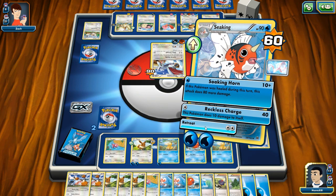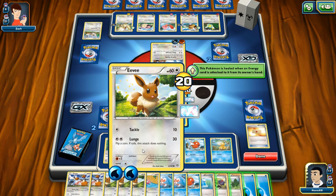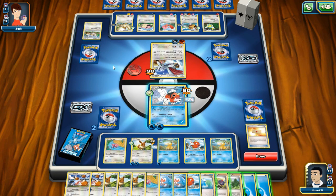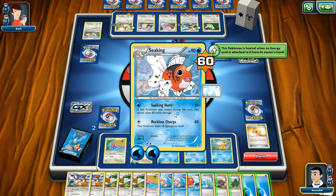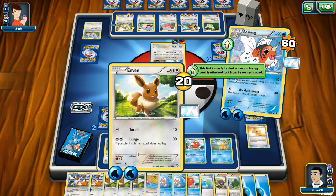If I retreat — oh no, it's going to cost me two energy. I'm thinking if I retreat and pull Eevee back in, I might be in a better place. I could charge him up — I'm gonna try this play.